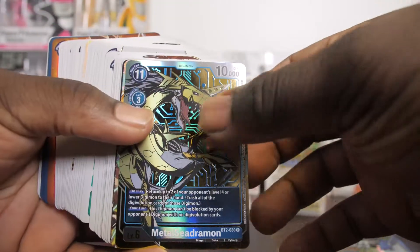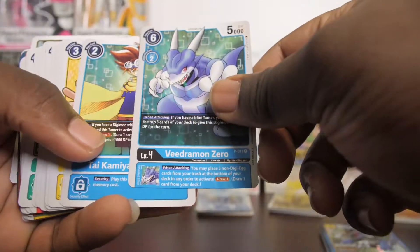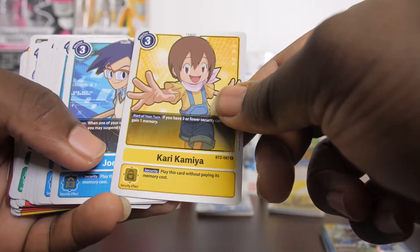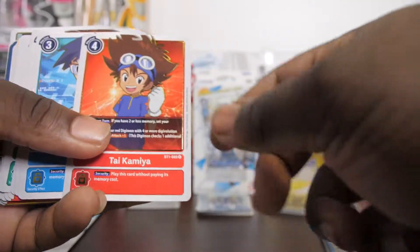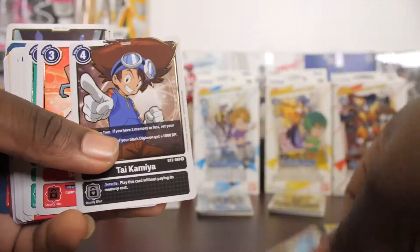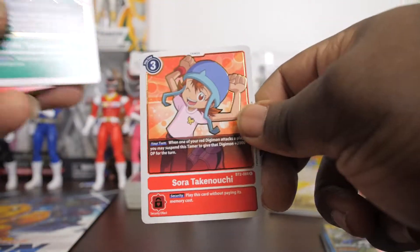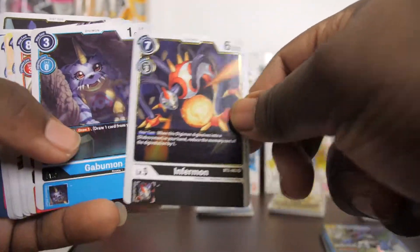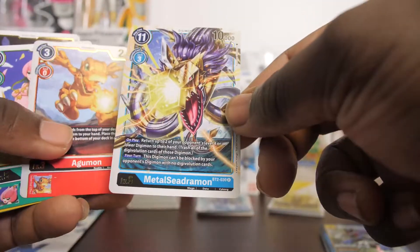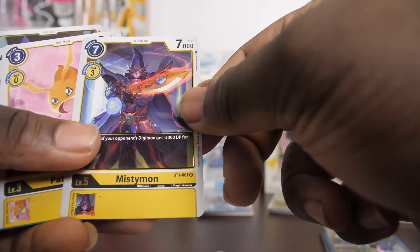Now for the rares and super rares — these are my rares. We got MetalSeadramon, Agumon, MetalMamemon, Vedramon, Zero Tamer. We got Kari, Joe, Matt — these are alt cards by the way. We got another Tamer, another Joe, another one — we got a lot. We got Sora, Mimi, a WereGarurumon, a SkullGreymon, Cherubimon, Infermon.